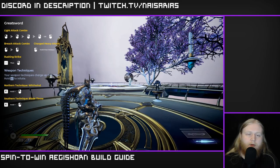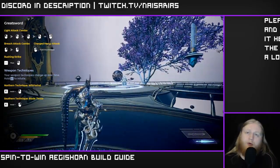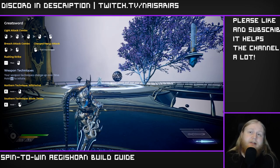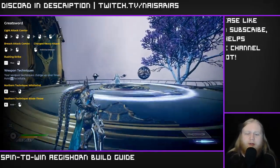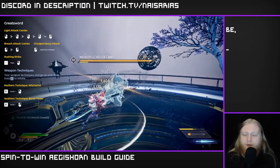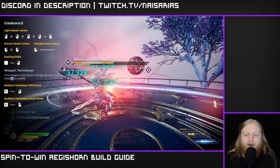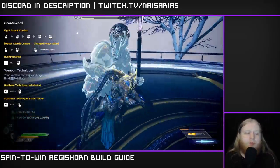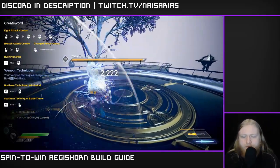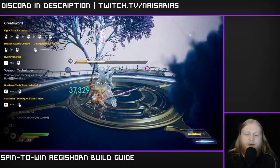For the showcase we'll start with a quick damage showcase in the training room. If you want to see proper gameplay footage in the Exalted Tower, there will be a full run linked in the description and comments. We are of course taking advantage of Agus Horn's third shard — big juicy weapon tech damage — and as you can see, per Northern Technique we're doing about 650,000 damage. This build is basically just spamming spin the win — it's pretty simple.